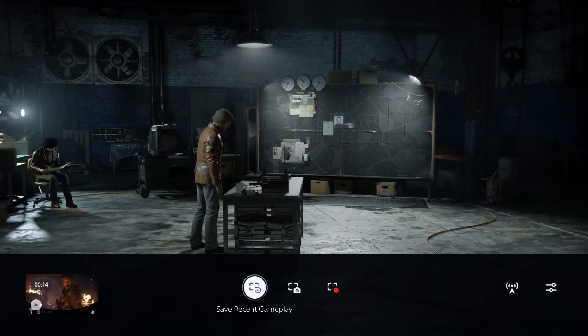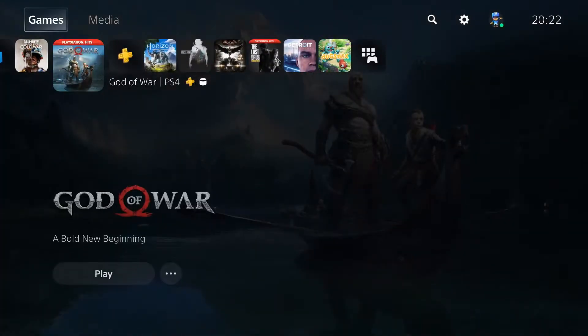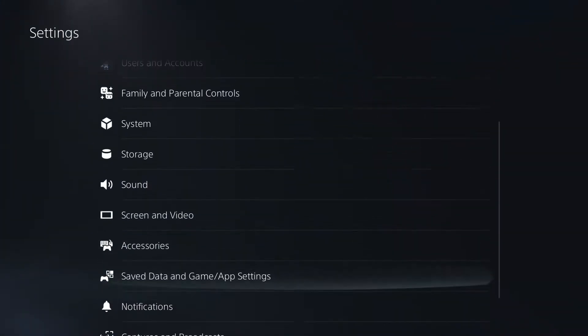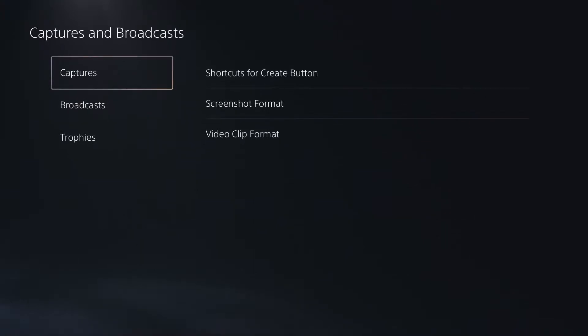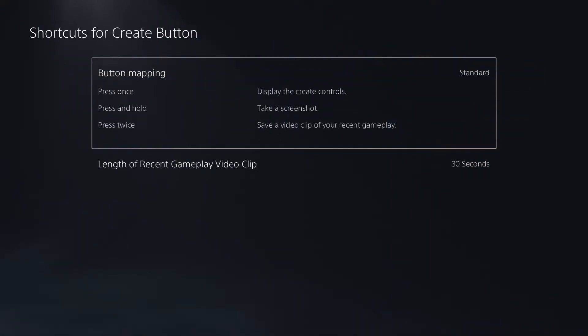An interesting thing to note about that is if you come up to Settings and go down to Capture and Broadcast, there are a number of settings you can alter that will affect what you actually record. We've got the shortcuts for the Create Button, and this defines what you want the button to do when you press it. At the moment I've got Press Once to display the Create Controls, and if I press and hold it will take a screenshot.